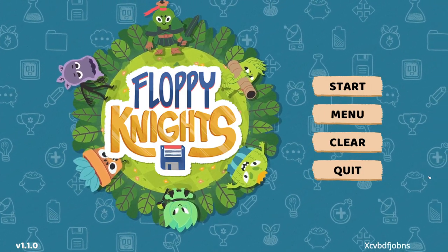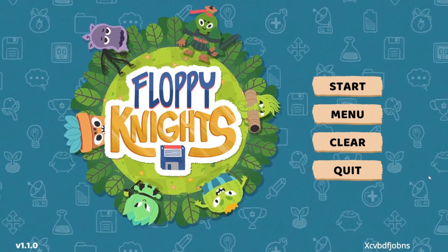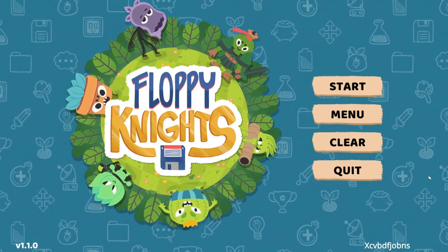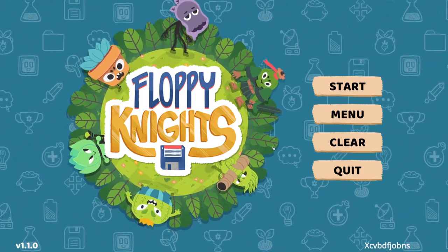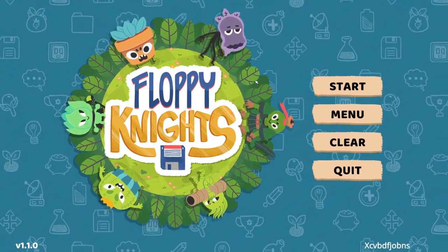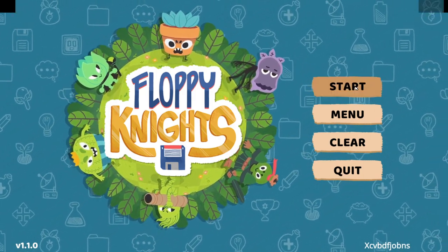Hello everyone, welcome to a new Let's Play. Today we're going to be starting Floppy Nights. This is a cool little tactical RPG where you use monsters or creatures that have been captured on the save icon to fight your battles. It takes place on a grid and everything. Seems pretty cool, I'm very interested in it. So let's go ahead and hop in.